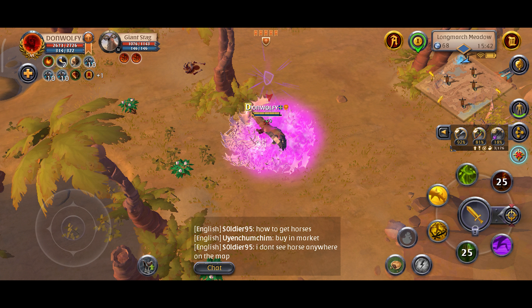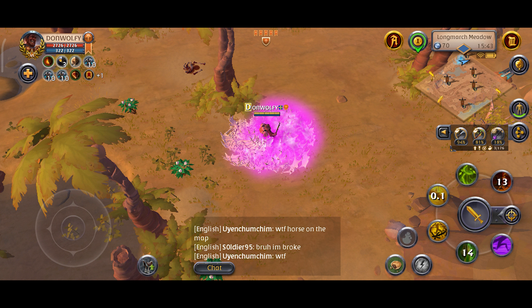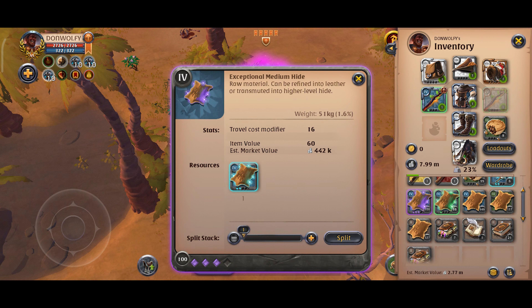Now I will fast-forward the video to show you how much I earned. As you can see, I earned 100 Tier 4.3 hide in a short span of around 20 minutes, which equals about 442,000 silver. Obviously, if I had found the spot earlier, I could have gathered and earned more. Point-three nodes tend to despawn after about 25 to 30 minutes.